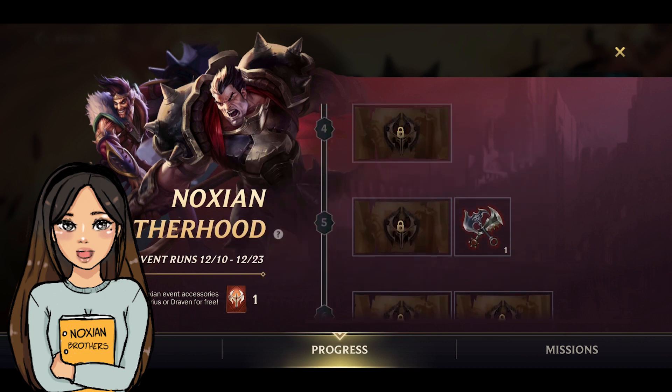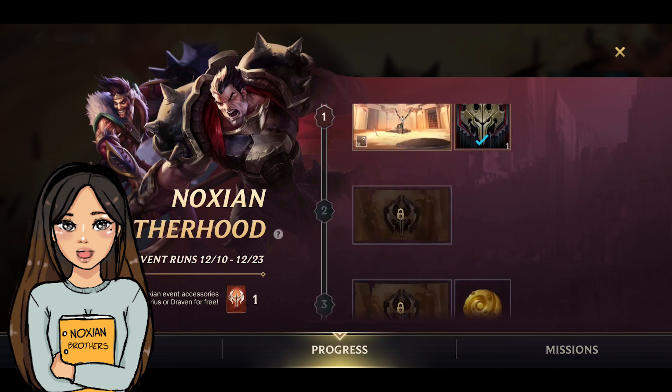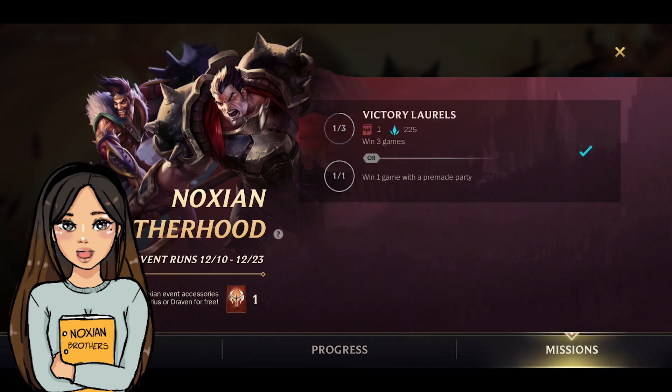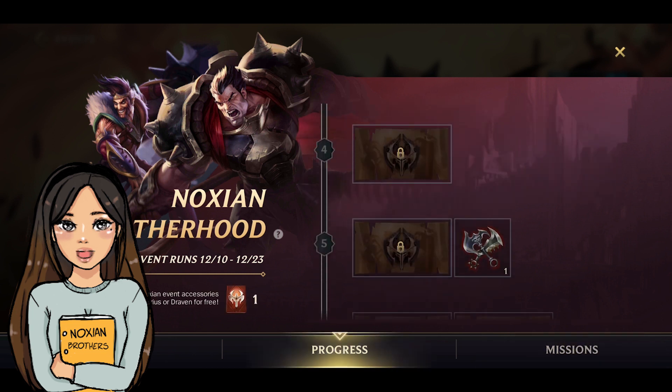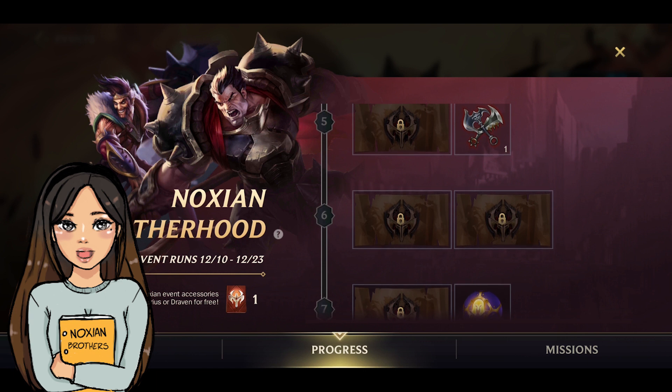Pretty much just come here on Wild Rift every single day. I believe it's a daily mission, so come here every day, check what mission you have and just get that completed so you can get Darius or Draven. The event runs from the 10th to the 23rd.